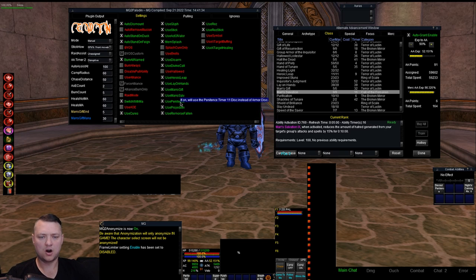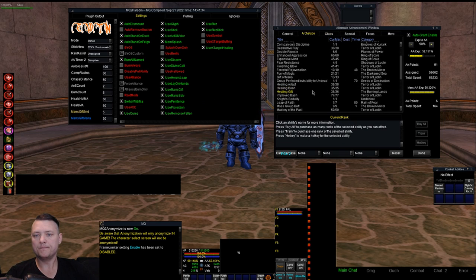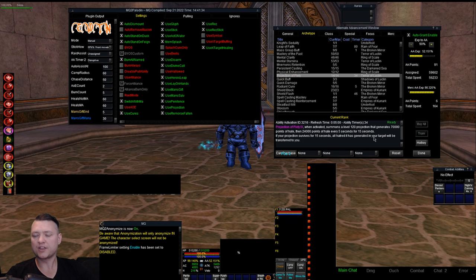Use Projection — this is the Projection of Pioneer line. It throws out a little doppelganger that generates a whole bunch of hate right away and then some hate over time. If it survives, it'll transfer the hate to you after 15 seconds. We use this as an emergency — like when we're getting pounded and might die, we throw this in hopes it'll buy some time, like a little disposable hero.